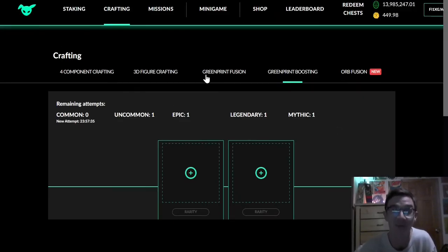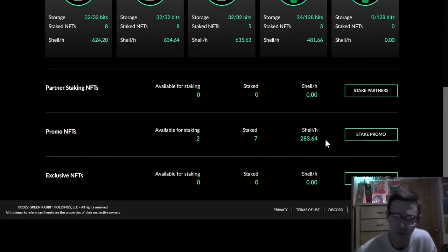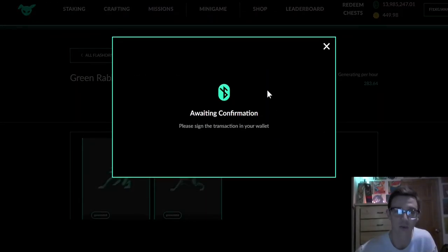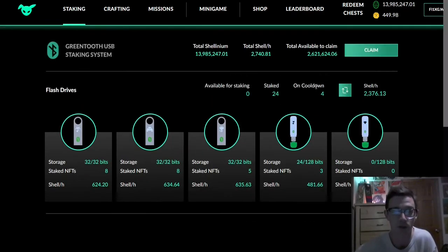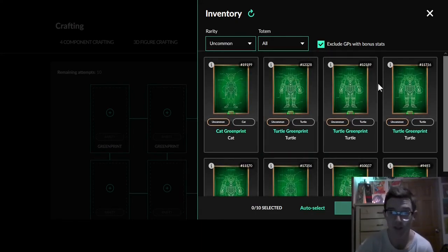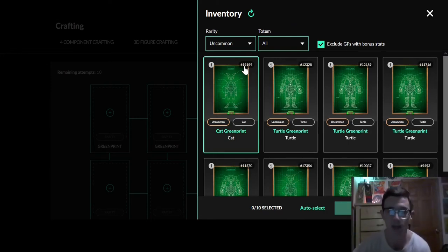We were unsuccessful in our crafting but we can stake some promos. Look at that — we can generate another 90.81 shell per hour by staking these two Albert OG promos. We've got nine staked promos now. As you can see, you can lose five of your green prints doing this — that's only one of the four options, but it is an option. This is my first time doing a green print boost. We are about that common life. It will be the cheapest. And oh my gosh, we are doing an uncommon green print boost right now.